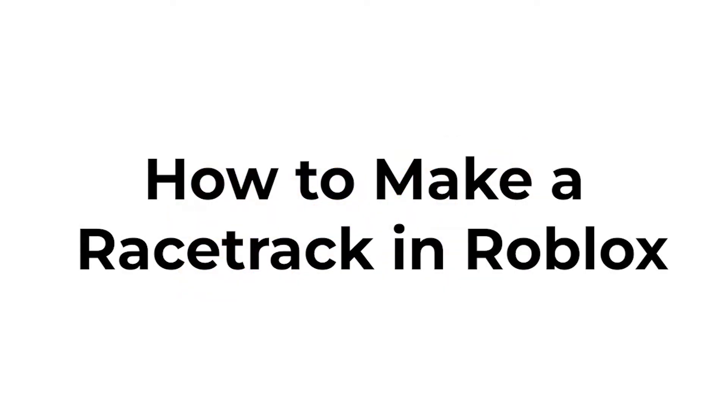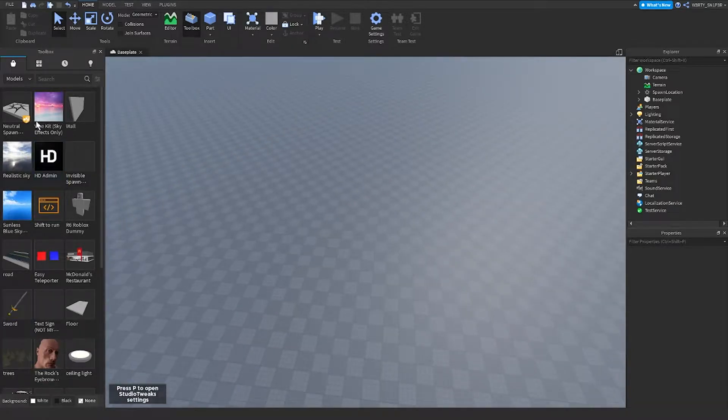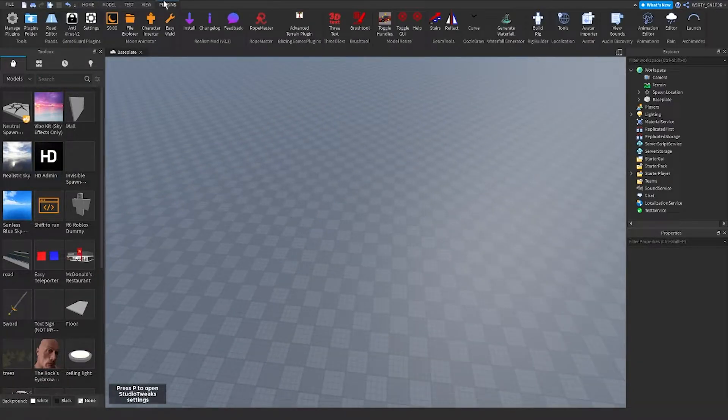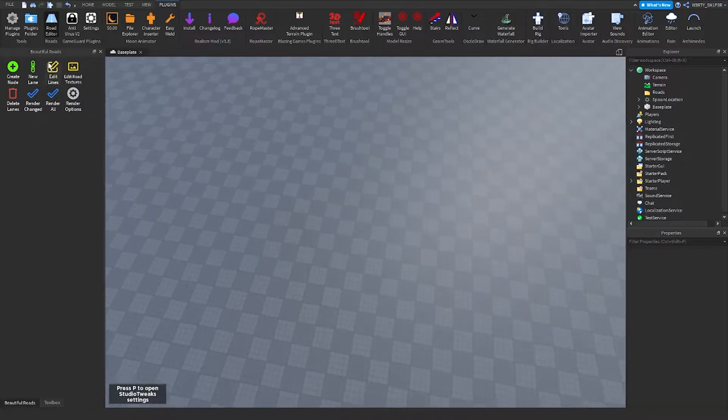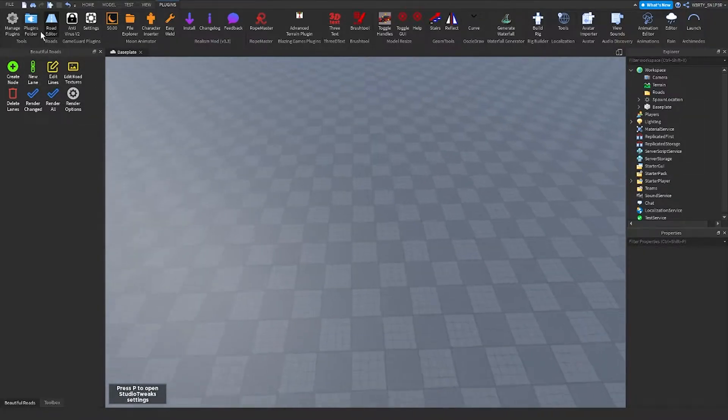Hi guys, today I show you how I make a racetrack. The first thing I'm going to do is download a plugin named Beautiful Roads, and then when you get the plugin and use the plugin...